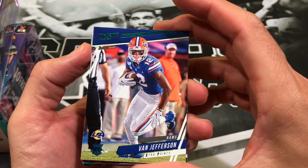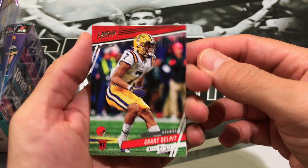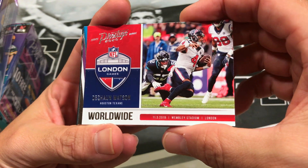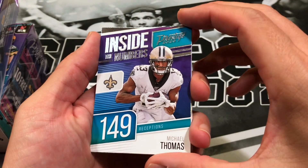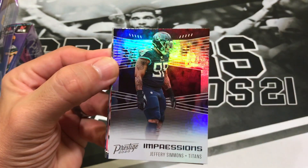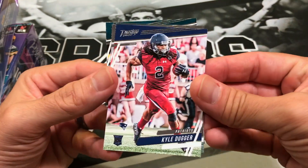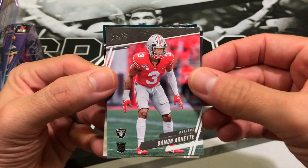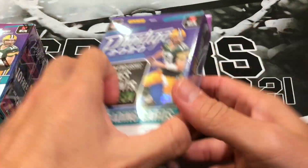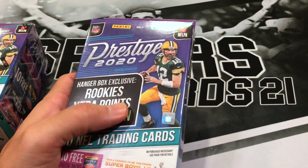Now we're getting into some parallels. We got Van Jefferson extra points green, Grant Delpit extra points, a worldwide of Deshaun Watson — looks like a base — Michael Thomas inside the numbers, honor roll of Steve Atwater for the Denver Broncos, impressions of Jeffrey Simmons, Kyle Duggar for the Patriots, Damon Arnett, and Jalen Rager. So basically I'm going to make my fantasy team based off the best card pulled.